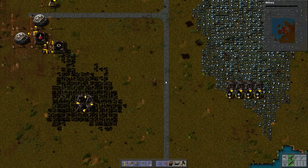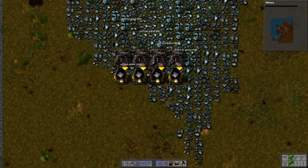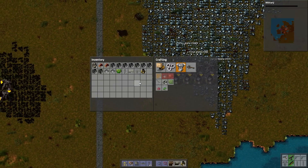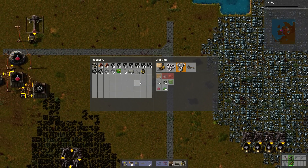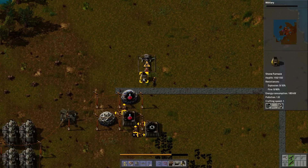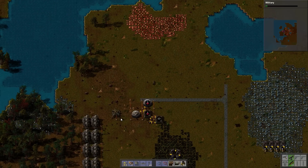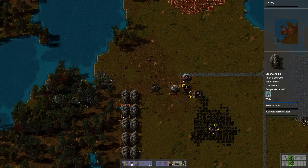One thing I got to get used to is not having the bigger inventory mod. For a logistics game I do a really bad job of keeping my inventory clean. But in this patch we have logistic trash slots, so it's okay. We'll just use the logistic trash slots and it will be fantastic. Let's get rid of that little stone deposit — let's go clean it out.